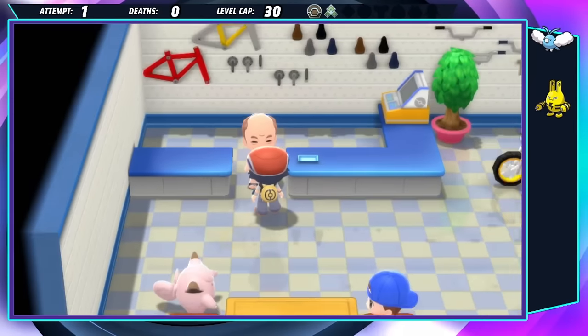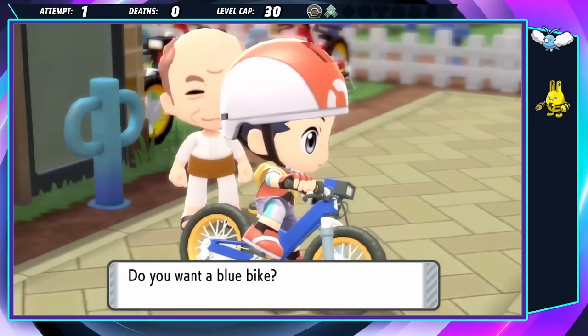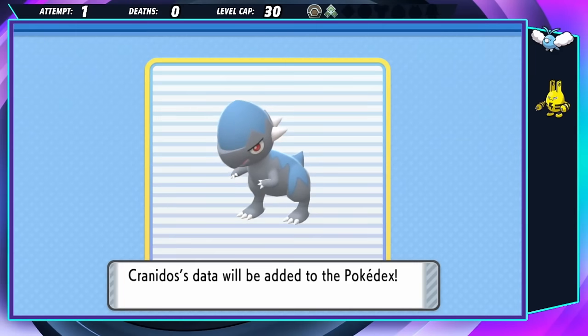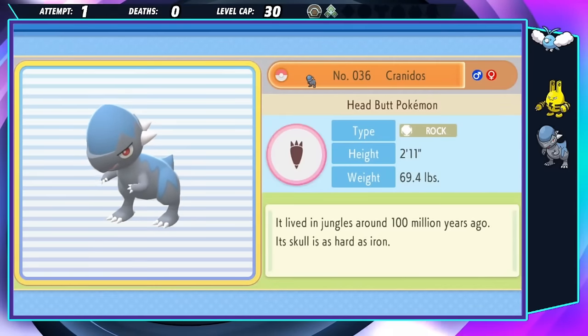The bike merchant is very thankful to me for rescuing him, so he rewards me with a free bike. With this bike, I can now head over to the Oreberg Museum to revive my Skull Fossil. Compso the Cranidos joins the team, but she's just a baby, and I don't plan on using her anytime soon.